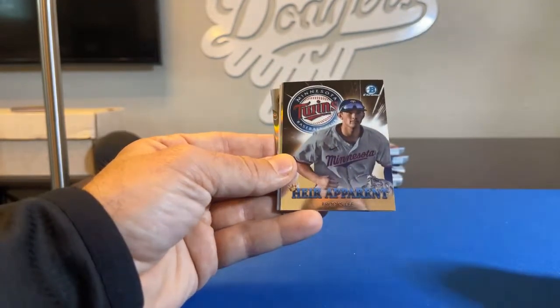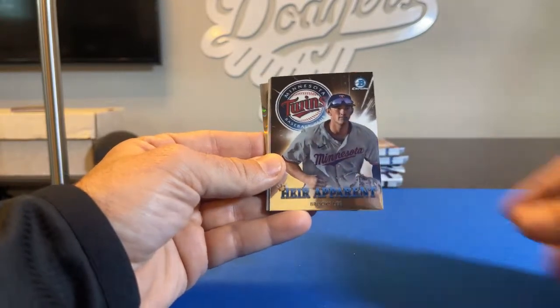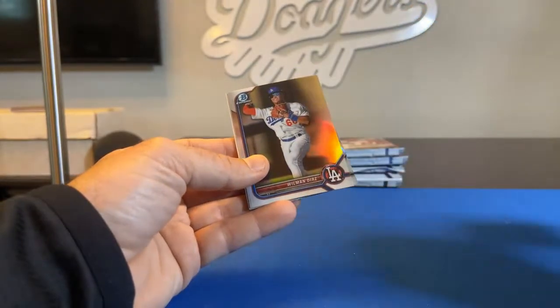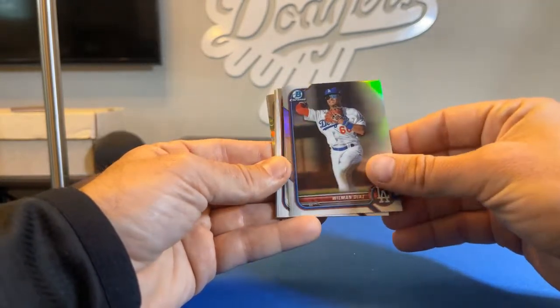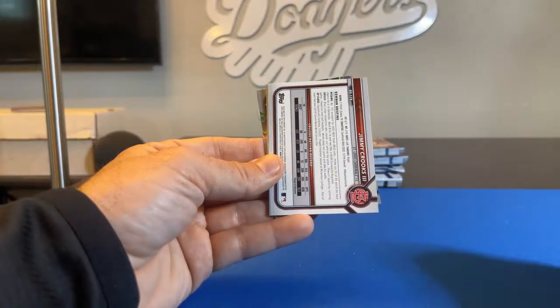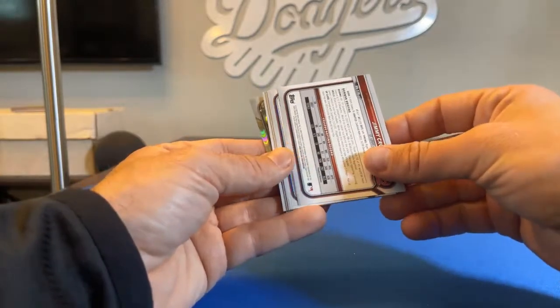There's an Heir Apparent — Brooks Lee, insert card for the Minnesota Twins, going to Therion. Wilman Diaz, Bowman Chrome for the Dodgers, going to Brendan1987. Jimmy Crooks the Third — First Bowman paper for the Cardinals, going to RL16.